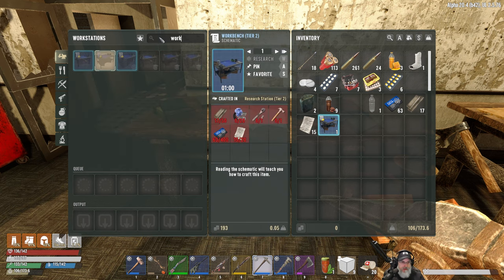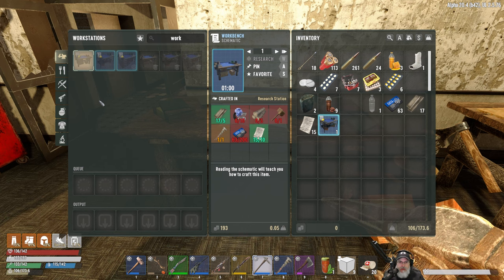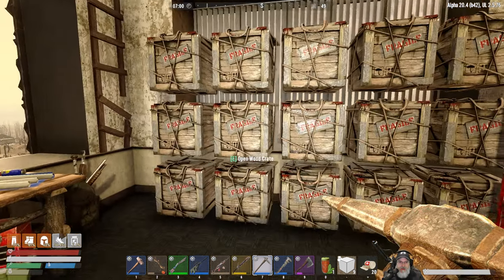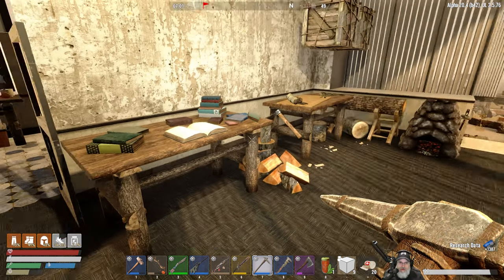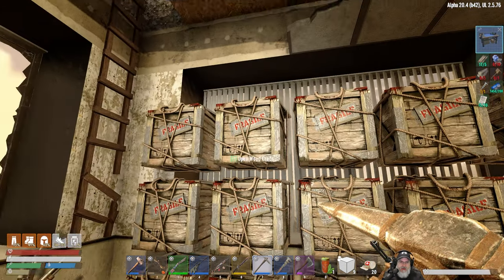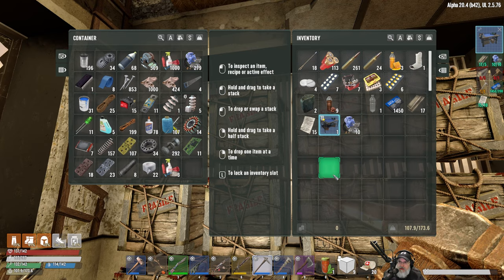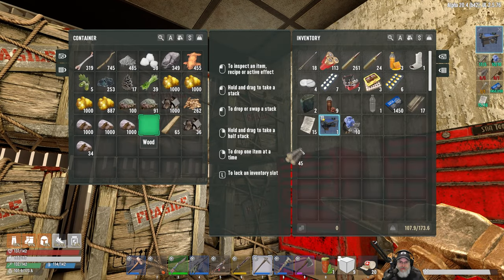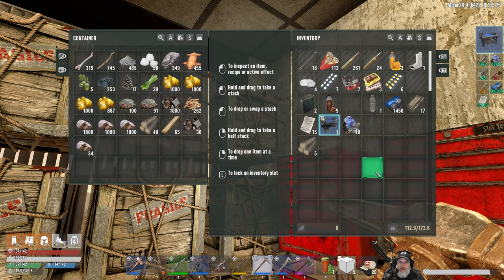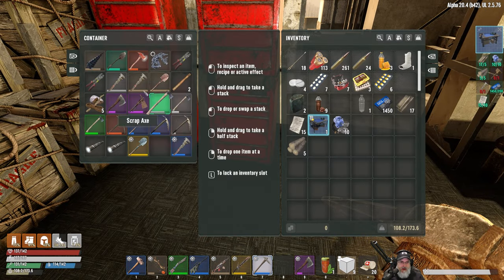We need all of that stuff. We can do that - we should be able to do that. Let's just grab all of those. Let's pin this - I'm going to need ten mechanicals, five logs. That must be what's going on because I was a little confused there for a second.